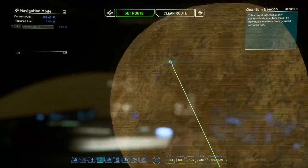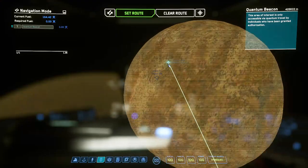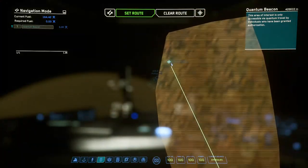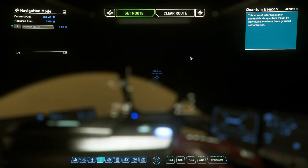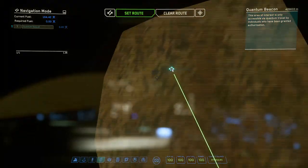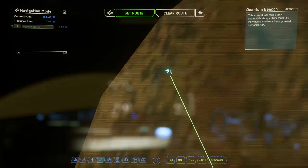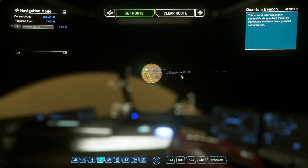If you're trying to set a quantum marker - I only found this out recently, believe it or not - you have to keep your mouse over the target and zoom in. If you move off, it might lose it, so just zoom back out, put your mouse over it, move your mouse again, move in a little bit at a time, and eventually you'll be able to click it and set the route.